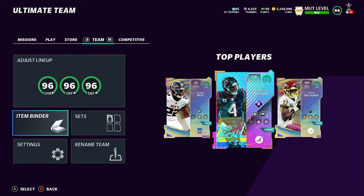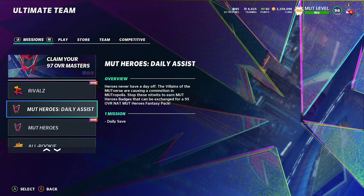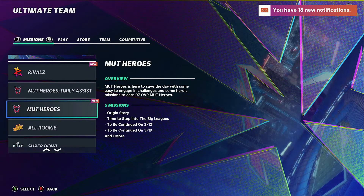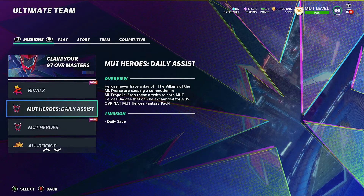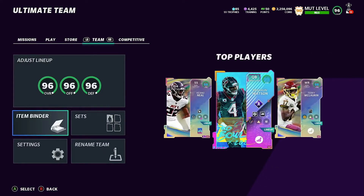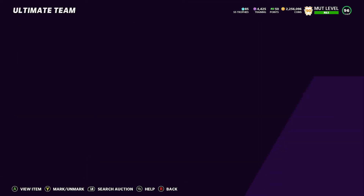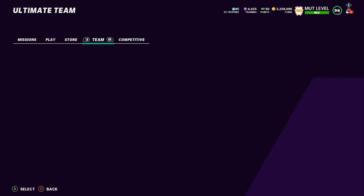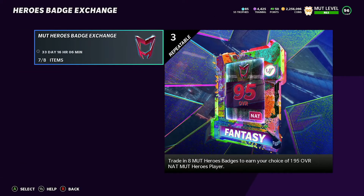Depending on what they sell for, I really recommend getting them. They are going to go down in price a lot tomorrow because we're getting our third free badge. I already completed my daily assist for today. If you guys spent five dollars to get five free badges in store, you'll already be at seven like I am. Tomorrow when people get that free 95, they'll definitely start dropping in price because you'll be able to make the 97 set a little cheaper.